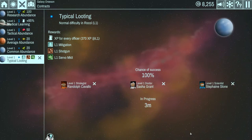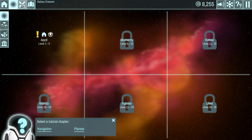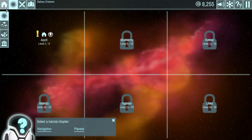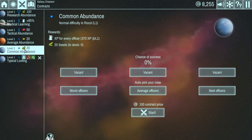It costs 100 credits to start. I think every mission takes like three or four minutes, so it's pretty quick. Most things you're doing in the game don't pause the mission timer, which might seem minor but it isn't - because you'll often be doing multiple things that have nothing to do with base building and this will still be counting down. That means by the time you're done, your officers are back and you can send them on another mission.